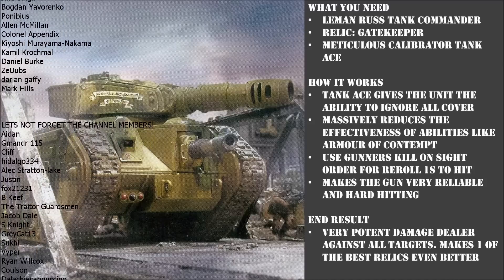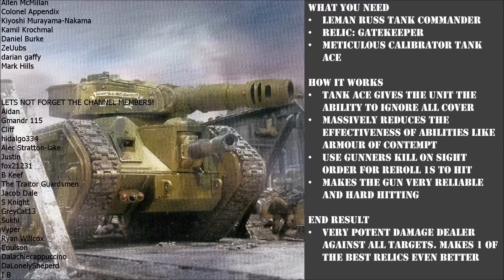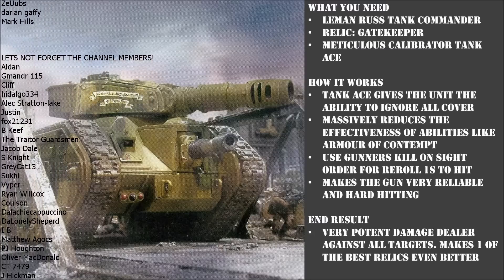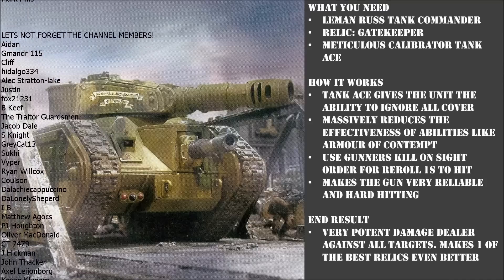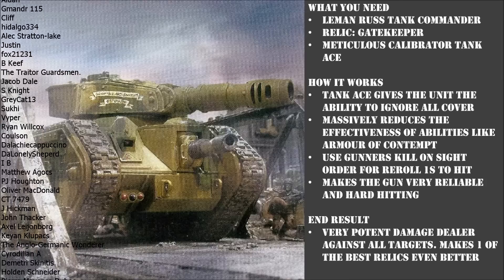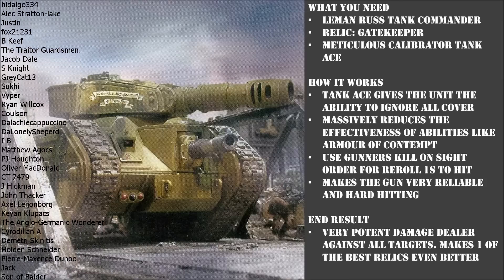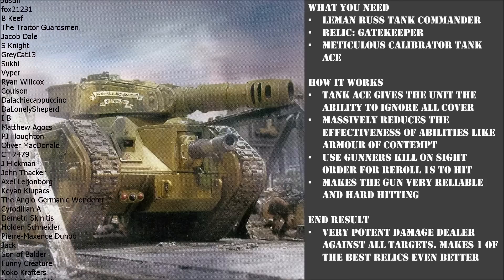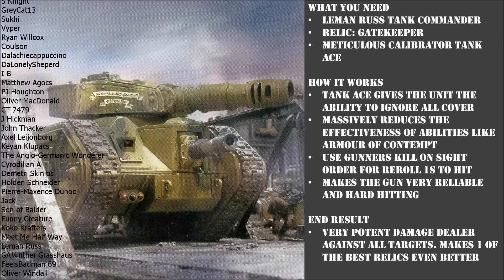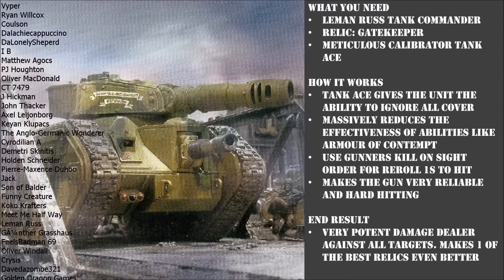What's not to like about that combination of high AP and ignoring cover? It's the best of both worlds. A lot of units in the Guard Codex and in 40k in general either have a low AP and the ability to ignore cover — such as the Eradicator Nova Cannon — or they've just got straight up high AP. This means you get the best of both worlds: high AP for targets not in cover, and you ignore cover so there is no safe place for your enemy to hide.